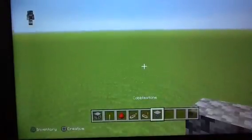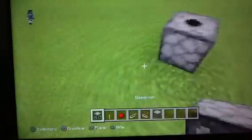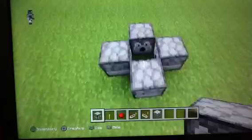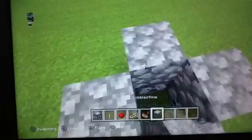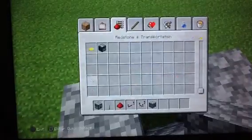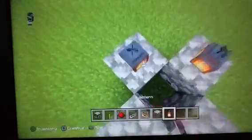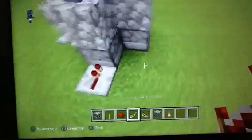Alright, we're going to make a single dispenser. I usually do like a one by one block here, and you put the top block so nobody can get out. If you own a kit PvP server, you need to watch this video. This is how you make an XP machine if you're owning a kit PvP.